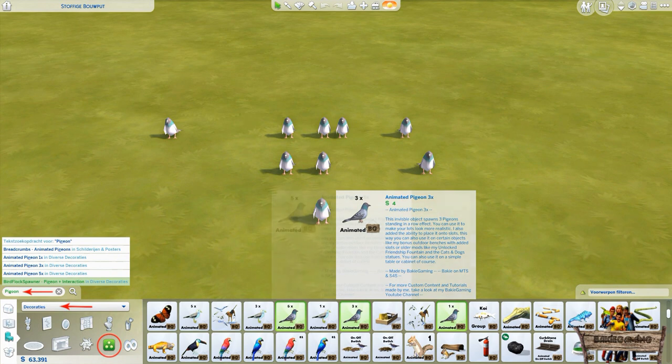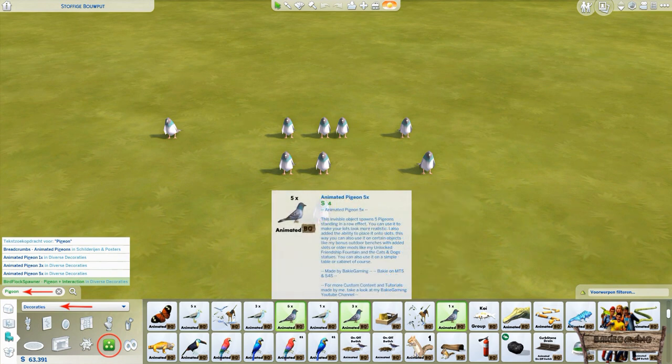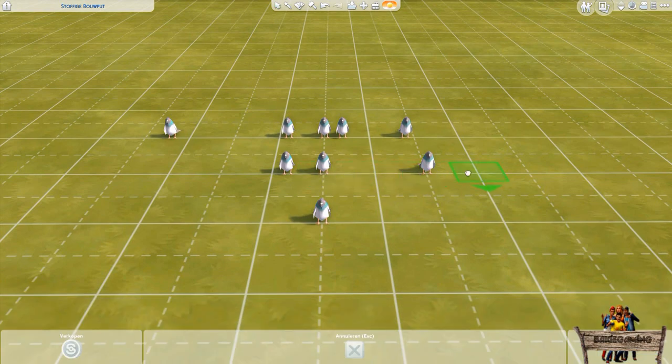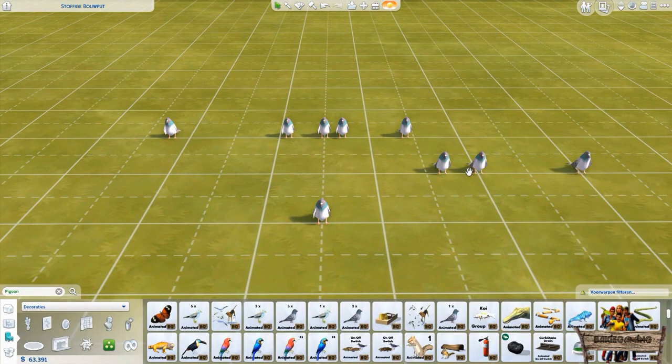The text written above the pigeons will tell you how many pigeons will spawn after placing it. To see the pigeons you only need to place these invisible objects in build mode. If you want to replace them, the pigeons won't move with the object while moving it, but will snap into position when placed.